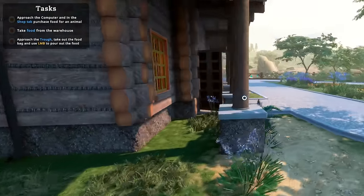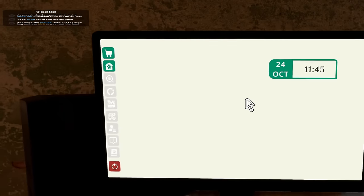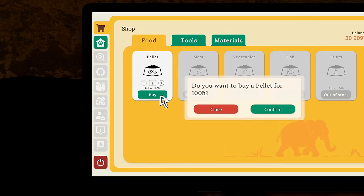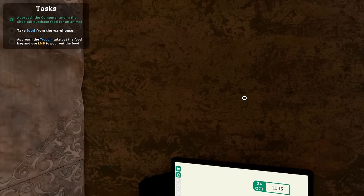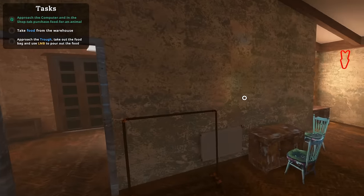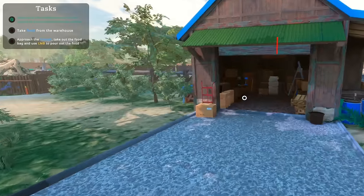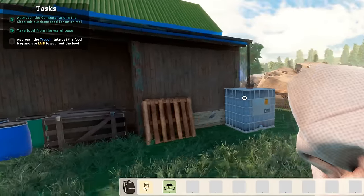Okay, close the gate though — we do not need this running around the zoo, because it might attack my customers if they're not used to rhinos. I'm a professional rhino man. Okay, I need to buy some food for it, maybe it'll like that. I gotta go to the warehouse and feed the rhino. I'm not gonna lie, I don't think this is how you do it in real life, but I'm not a rhino handler.